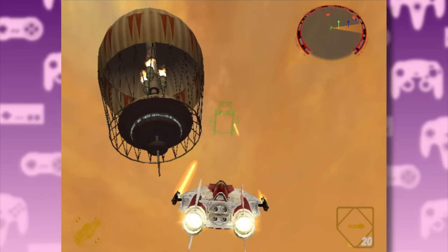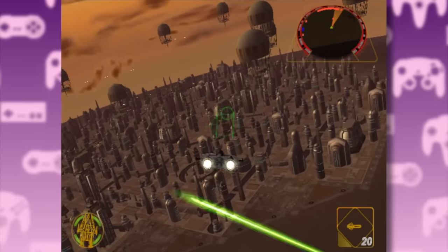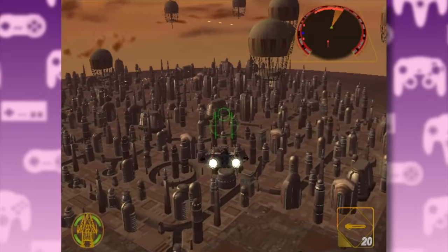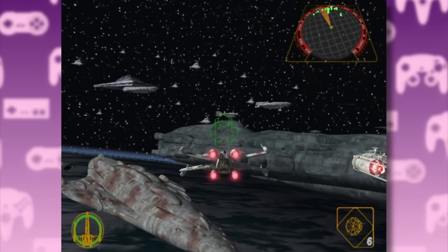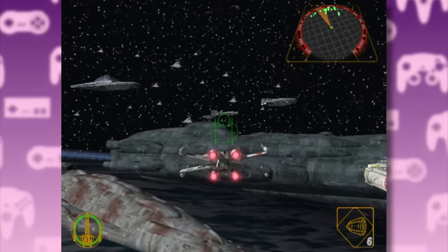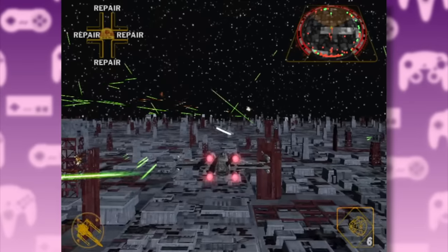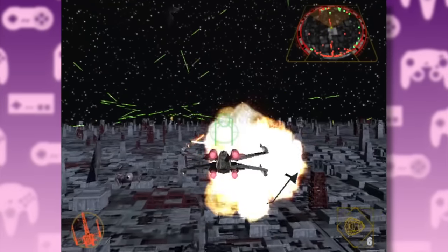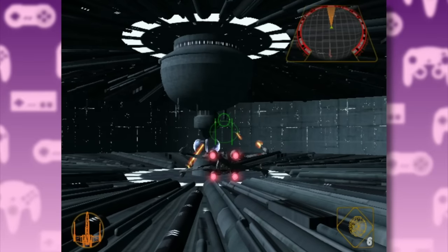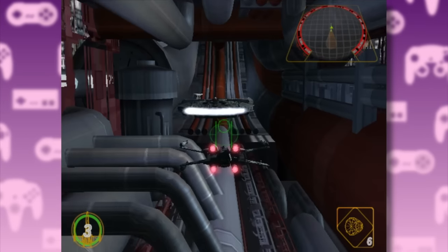And of course this time we get a proper Bespin level, which was always a standout — they actually recreated the entire top section of the city. The final two missions take place during the Battle of Endor and are both meticulously crafted to give you that Return of the Jedi experience. We start with the space battle and then move on to the Death Star section. This Falcon escort bit made me rage quit so many times. The trench run is also a pain because it resets every time you crash. Same thing on the way back after you blow up the generator.